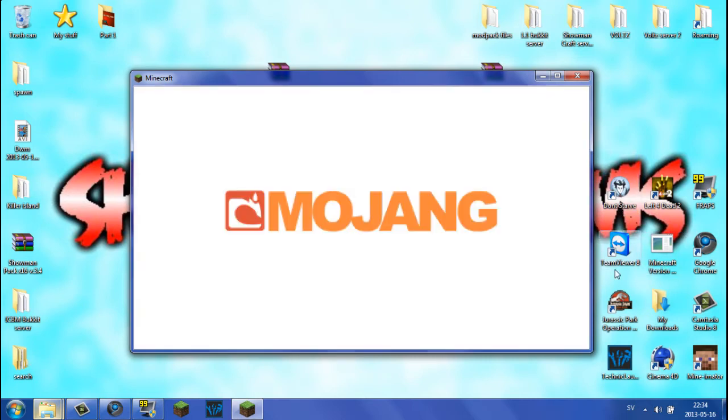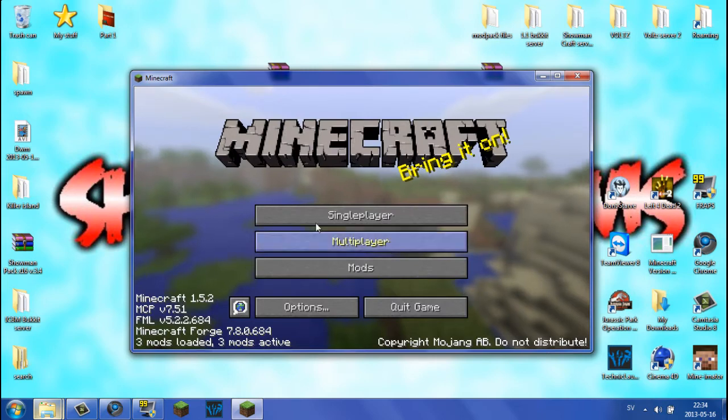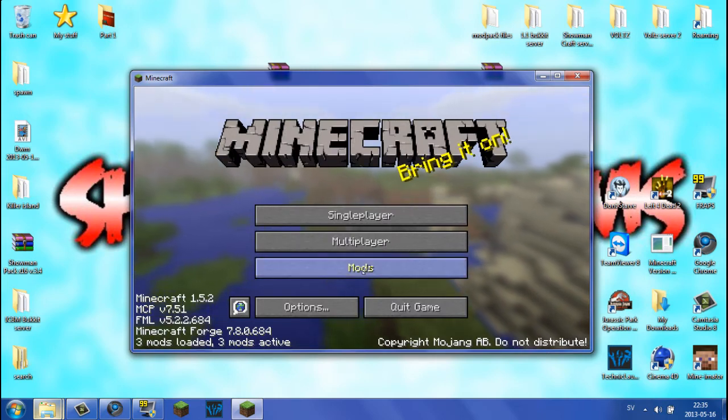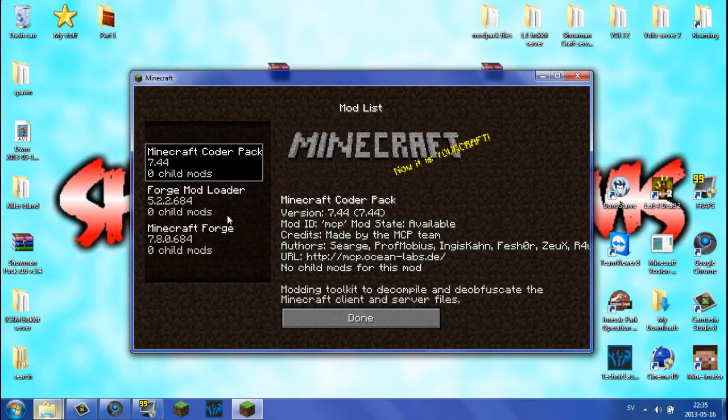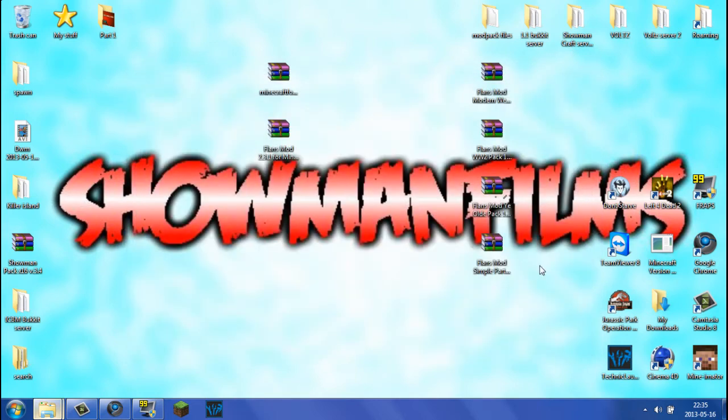This is the first time you run Minecraft with Forge installed, so this loading screen will pop up and download all the temporary files. It will not take this long every time — only the first time. After this, it will just pop up briefly and disappear. Let's wait for Minecraft to reach the main menu. As you can see, we have the three mods loaded. Go into Mods — we have Minecraft Coder Pack, the Forge Mod Loader, and Minecraft Forge. Quit the game.